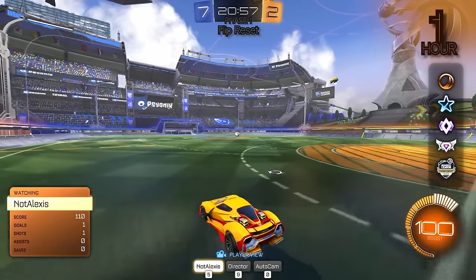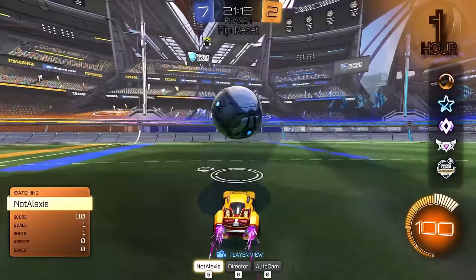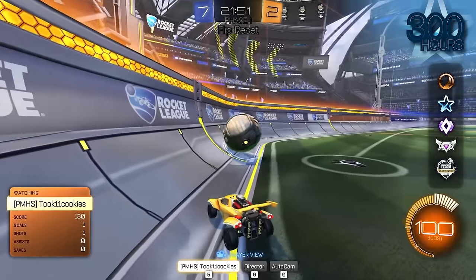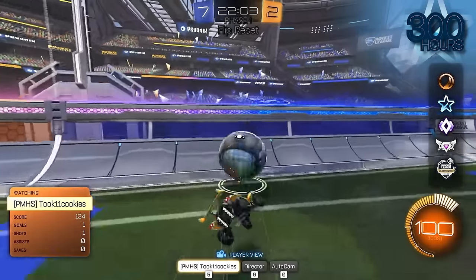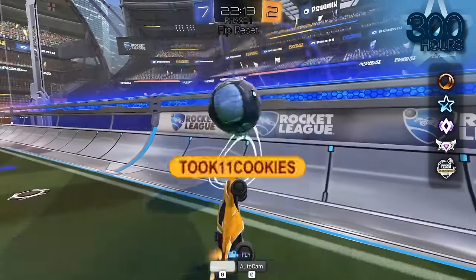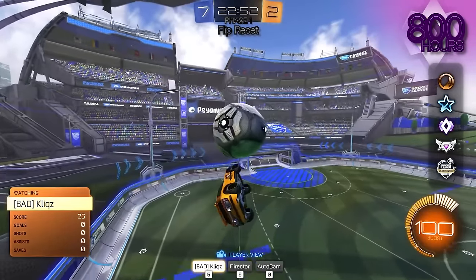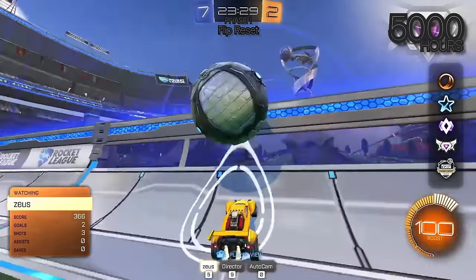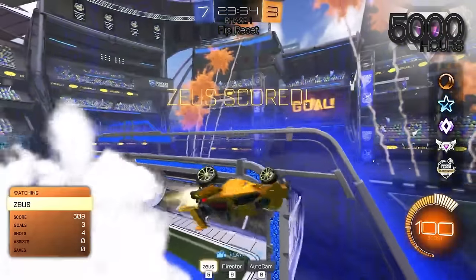All right Alexis, your next shot is a flipper set off the wall. You got it, right? Literally one hour in the game. That's crazy. Your next challenge, Cookies, is a flipper set off the wall. That's tough — that's definitely not a flipper set. Next up you've got to hit a flip reset. Good setup. Oh, that's going to be tough. There goes the only attempt you had. Next challenge — a flip reset, Mr. Zeus. 5,000 hours in the game, surely you can do this. There it is, even added a little flash. Nice.